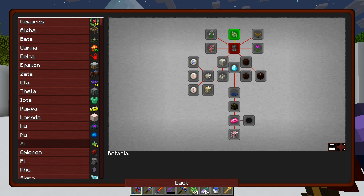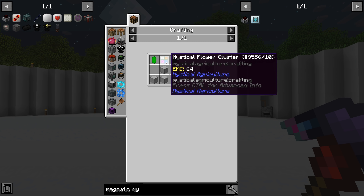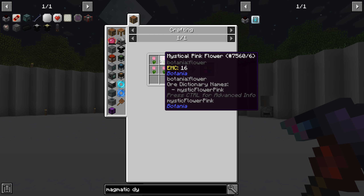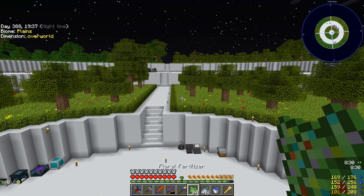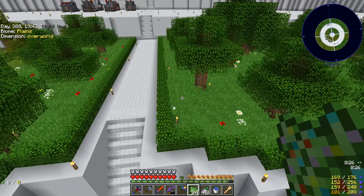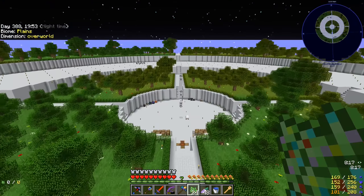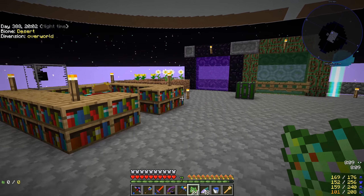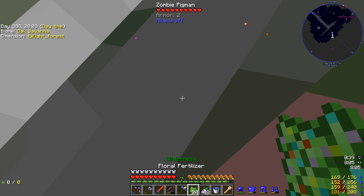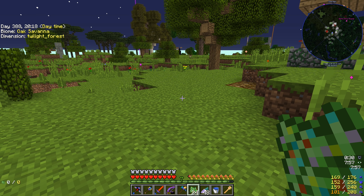We claimed our first reward and now need to make the petal apothecary and the pure daisy. The petal apothecary requires four of the same type of mystical flower, two verdant crystals, and some chiseled blocks. The floral fertilizer has to be clicked on grass, but all our grass is bone-mealed already. The best place to do this is the Twilight Forest — lots of exposed grass there.